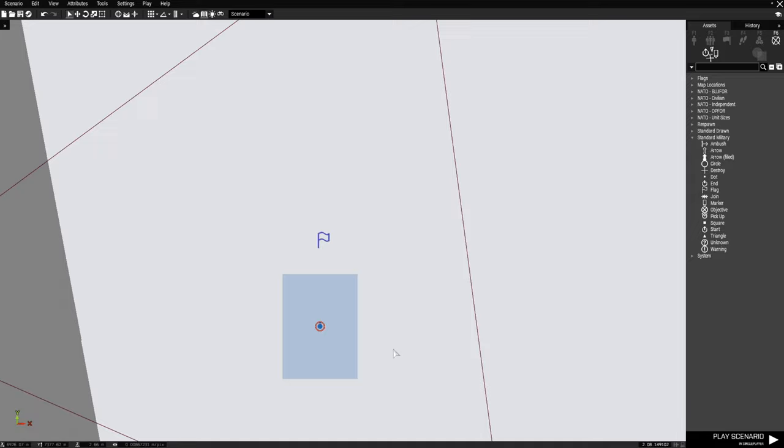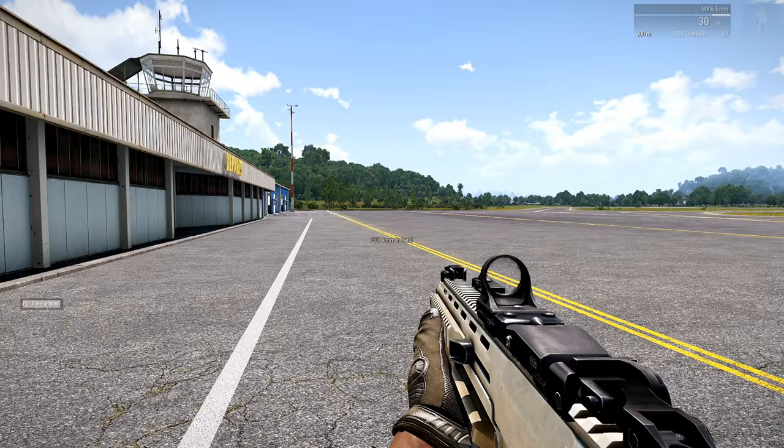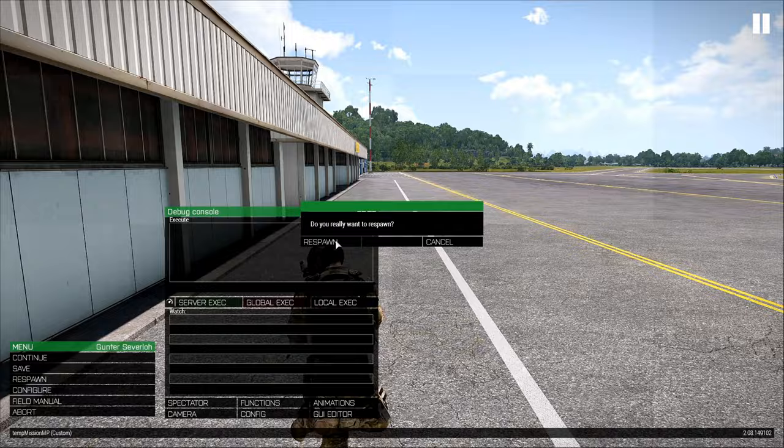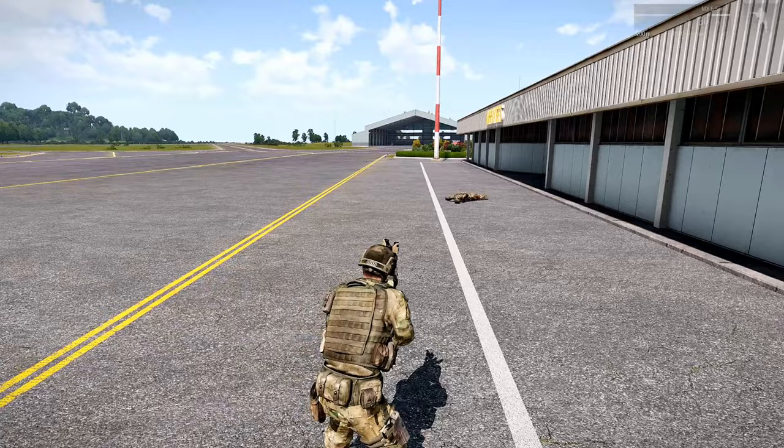The respawn is set up. If we go into multiplayer, die, and respawn, we would end up here. Let's test that to make sure it works. To respawn, we have to go to multiplayer, so we'll start up an MP LAN server. Our respawn marker is in front of us — you can only see it on the map. We'll do a manual respawn and end up at that marker. Here we are — you can see the character is on top of the marker. The respawn works.